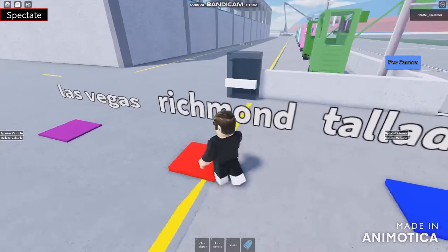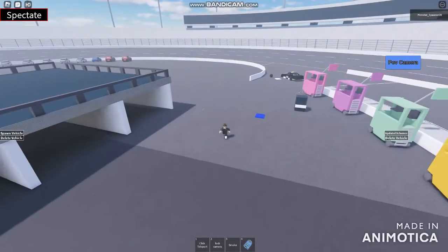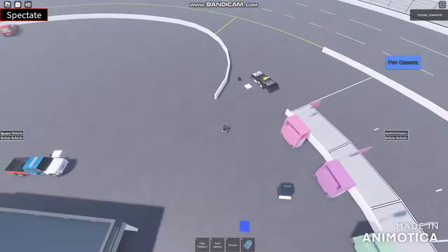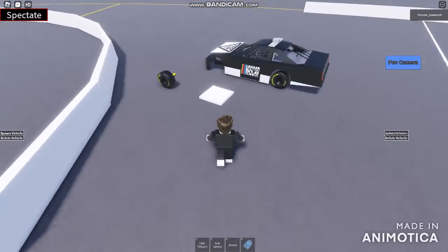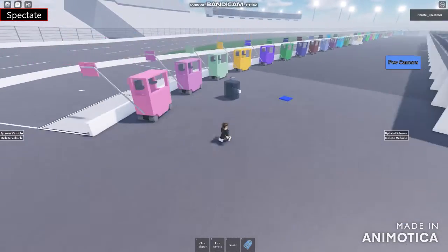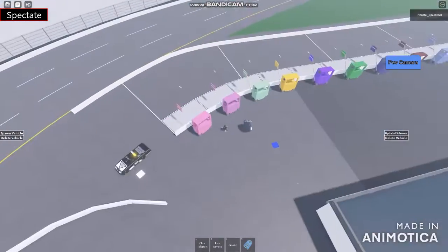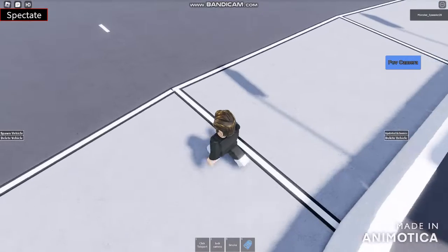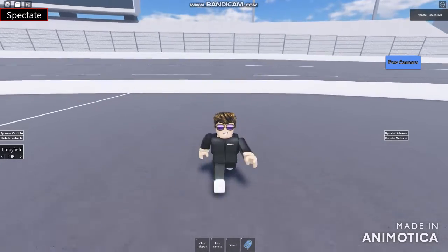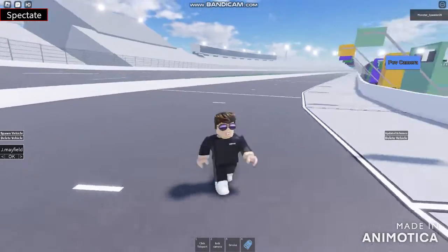So let's get to Richmond, and this circuit is absolutely a little bit small. Now let me just regain the safety car, or pace car or something like that, and it looks like we're gonna be doing some more. We're pretty sure we're gonna be doing in JMA Field, and looks like we're gonna be spawning right there.